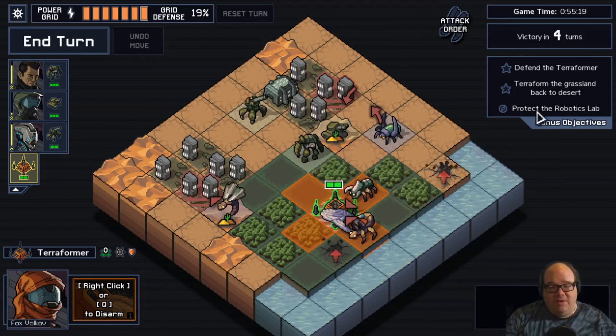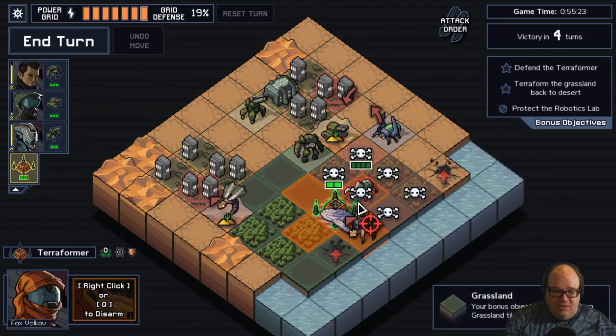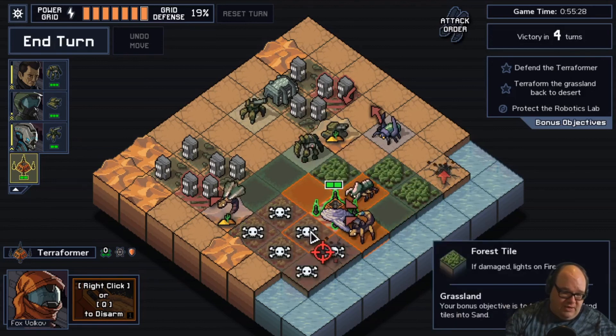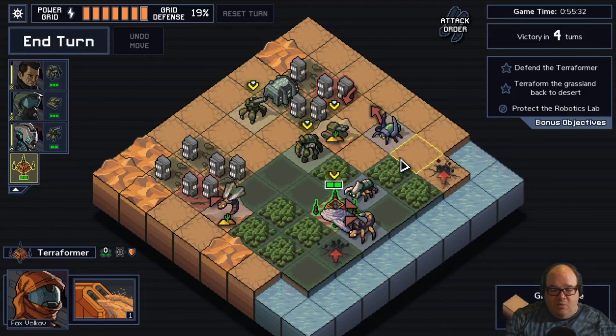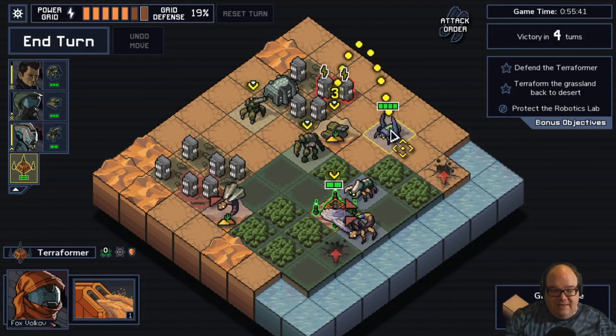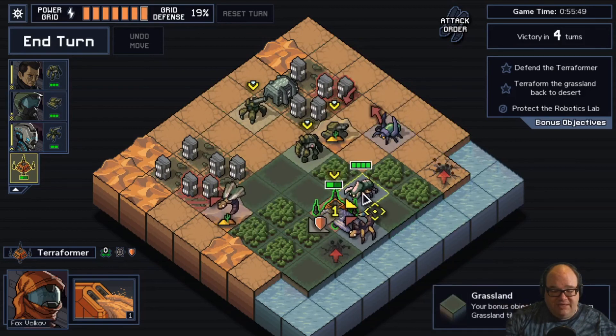We only have four turns, so we have to use the terraformer only once per side — we can't just spam it here and here and here. Our threats are these guys, which are going to hurt our terraformer, but the terraformer is going to take care of quite a bit of that problem. This guy is going to be doing some damage here, and this one here too. We can easily take care of both situations and still protect the terraformer.